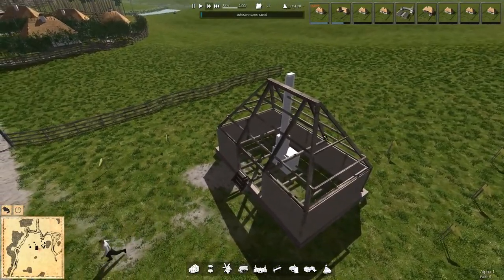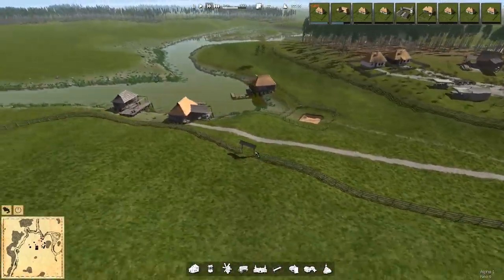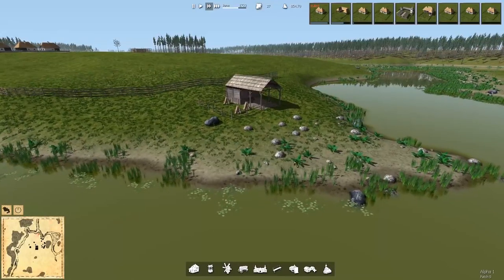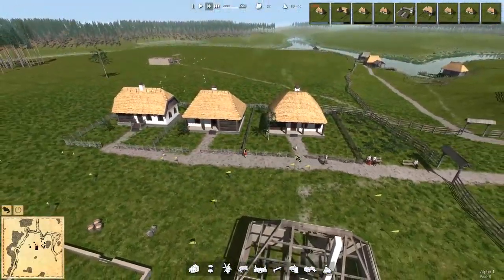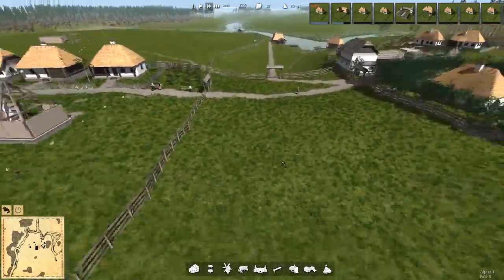Home's going up nicely. Once they're done with roof construction the next step is thatch, which is literally dried reeds from the river shore. They'll have to be brought all the way up here where we're building the next home — that's going to be a lot of work to get all those supplies up there.